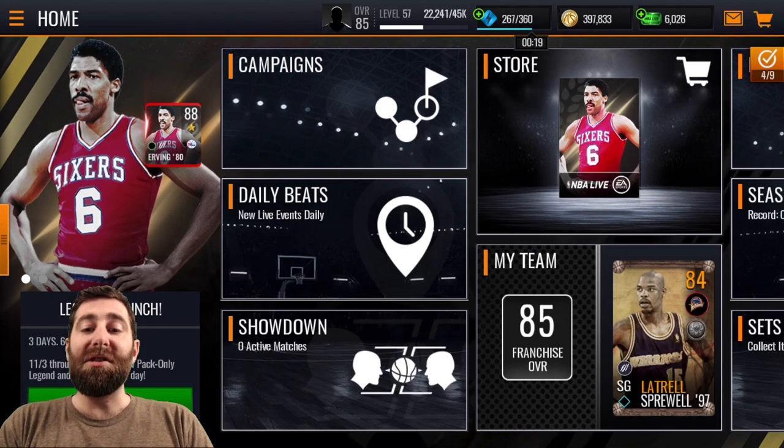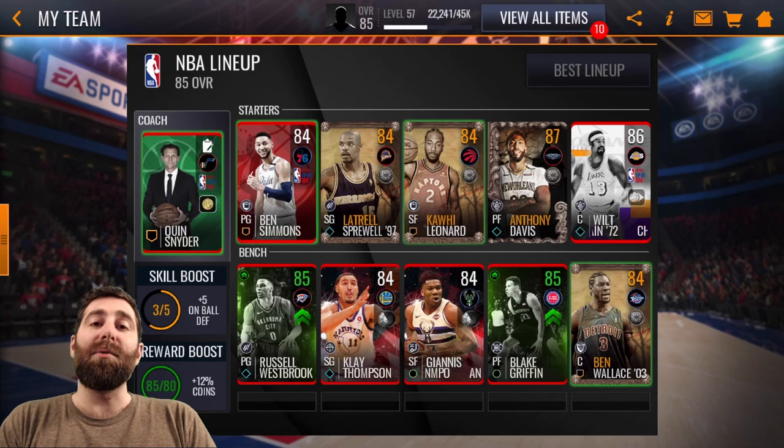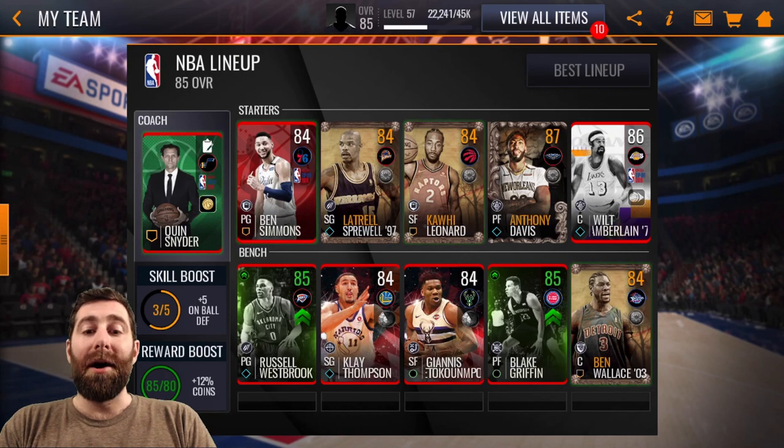Before we even jump into the Legends stuff, I just want to jump into my team. This is what it looks like at the moment. Now that we've lost the Halloween boost, we're back to regular, so it's an 85 overall. But I did actually spend some time today picking up players that I want for the upcoming gameplay style lineup.